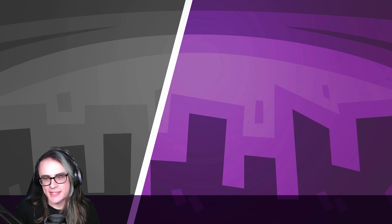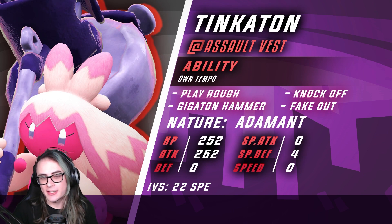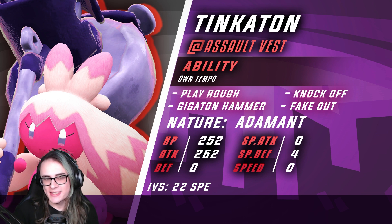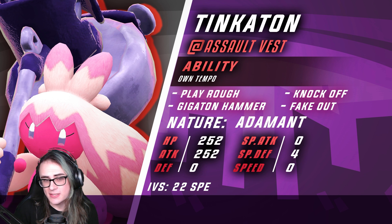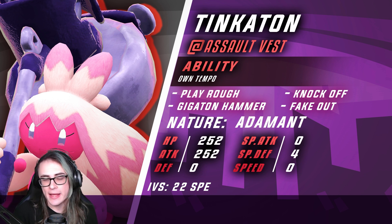But with that said, let's get into the team. First up, we do have Tinkaton. This team is built around Tinkaton and Oranguru, if you couldn't tell by the thumbnail. With Tinkaton being an Assault Vest user with Own Tempo, this does actually block opposing Intimidate, which should be pretty valuable considering this doesn't have the best Attack stat.